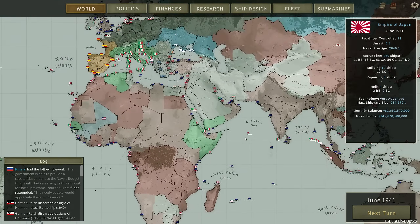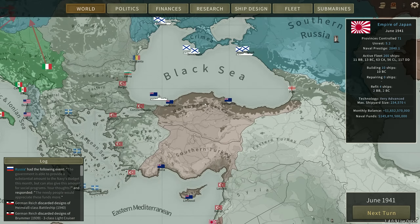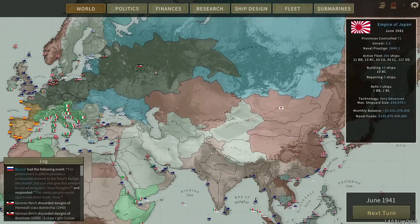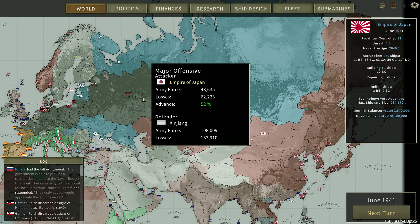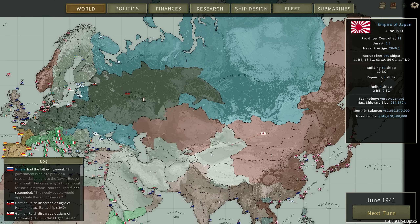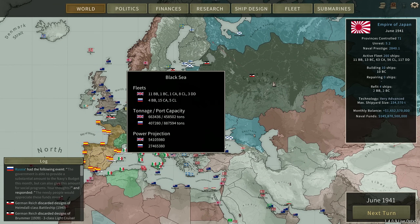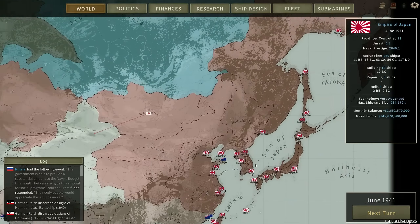Britain's been expanding — they've been attacking what remains of the Ottomans, they've marched across Turkey, which is one way of guaranteeing access to the Black Sea I suppose. Yeah, if it comes to war with Russia, obviously there's not much we can do about Siberia — we have to wait for the army, who are slowly trying to slog their way into Xinjiang. But I think we deploy a task force to the Black Sea, a task force to the Baltic, and a task force to northern Russia and blockade them and try to eliminate the Russians once and for all.